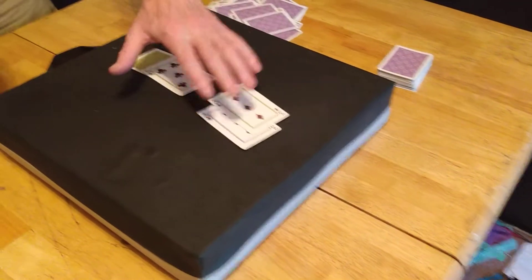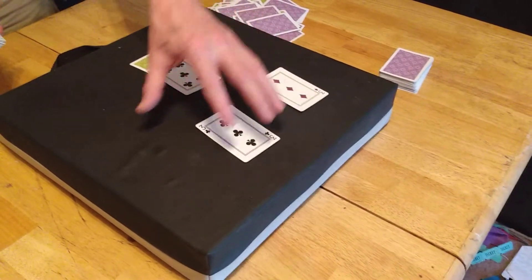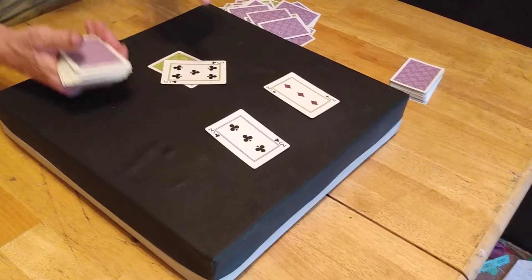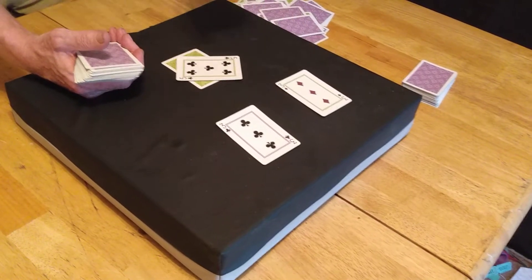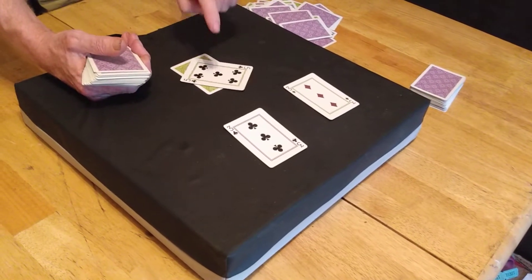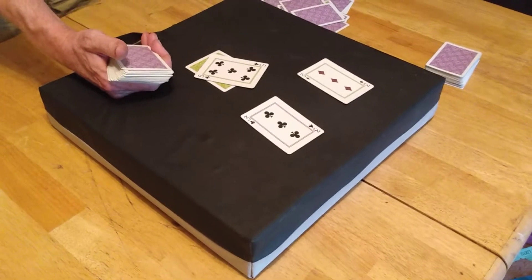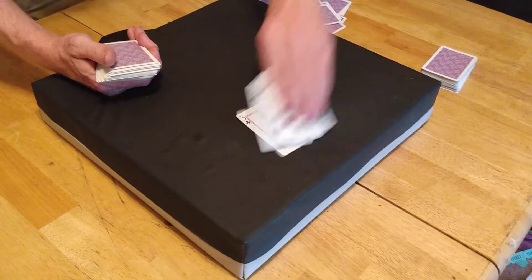Pair of threes against a five. We didn't split threes against a 10, but we're going to split them here because even if we end up with two 13s, that's okay — the dealer has 15 and has to hit. We're playing this hand to maximize our opportunity, expecting the dealer to bust. When the dealer has a five showing, he will bust 43% of the time — three out of seven times. One of the keys to basic strategy is to take advantage of opportunities to increase our winnings.